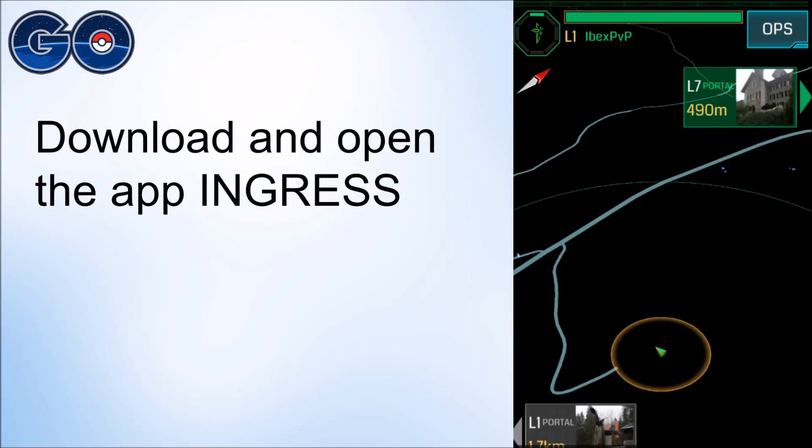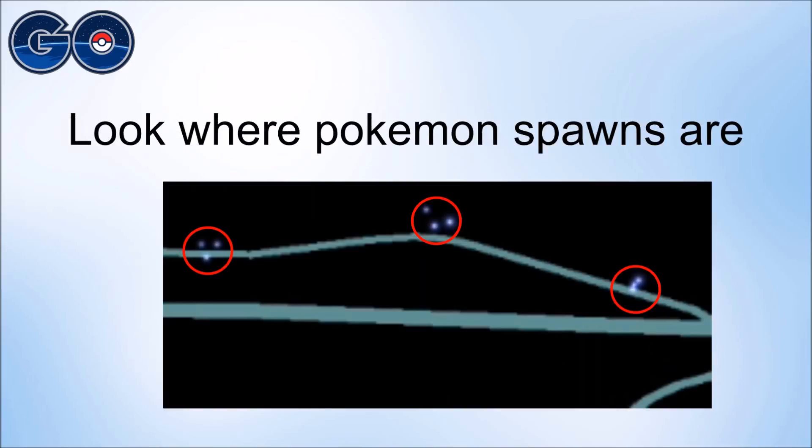To see the spawns, you basically have to download and open the app Ingress — it's another app by Niantic, or rather their first app. Once you've done that, you can see this exact place, and you'll see Pokémon spawn points that appear as three little dots, as you can see in this image.